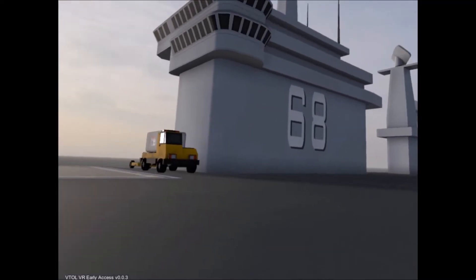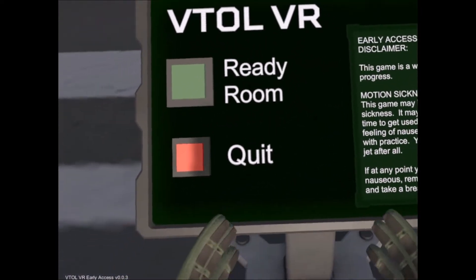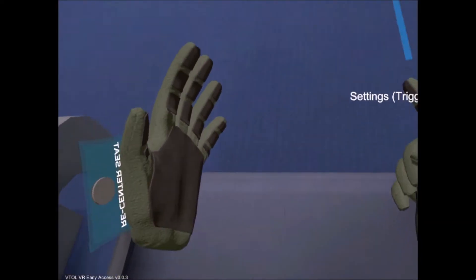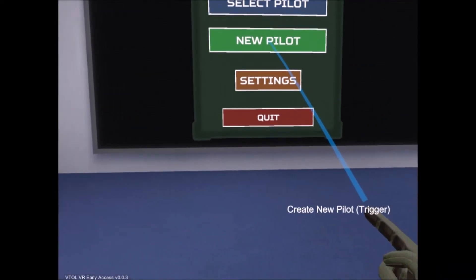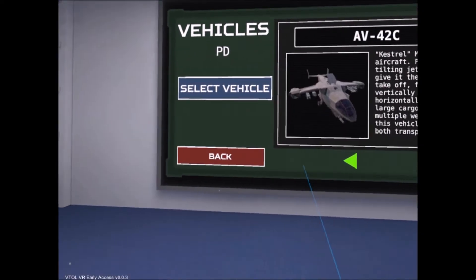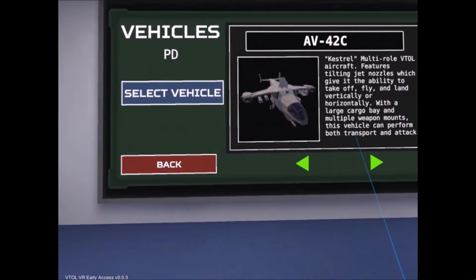The game is still in early access. Seem to be on an aircraft carrier. I'm playing on the Oculus with just controls. Let's head to the ready room. Right, we're in the ready room. Hello mate. Select new pilot. Vehicles — select a vehicle. We've got the AV-42C. That one's coming soon. We'll go for that one then, the Kestrel.